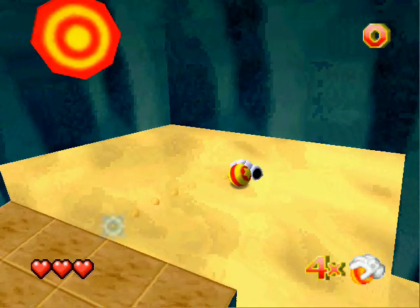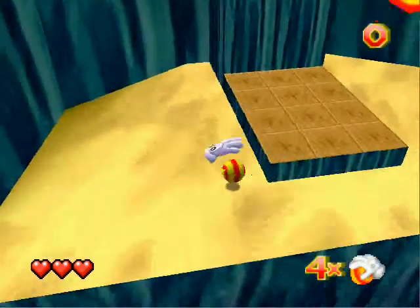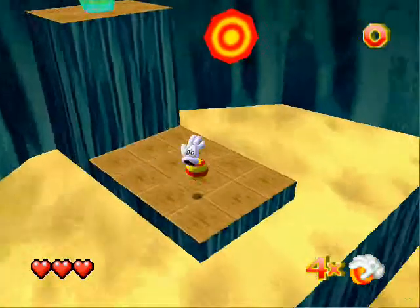It shows you where the ball is gonna go. Press C to stop — another thing the game probably never told you, but it's important to know.